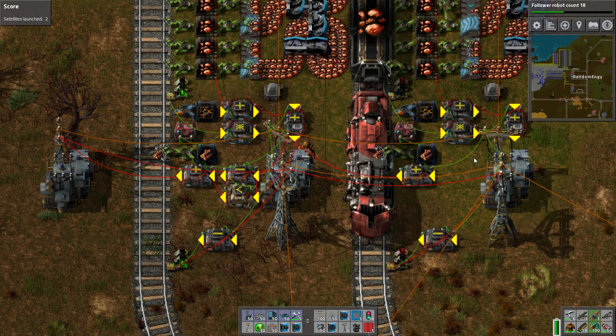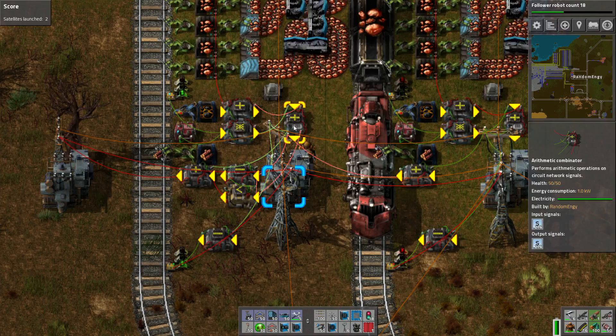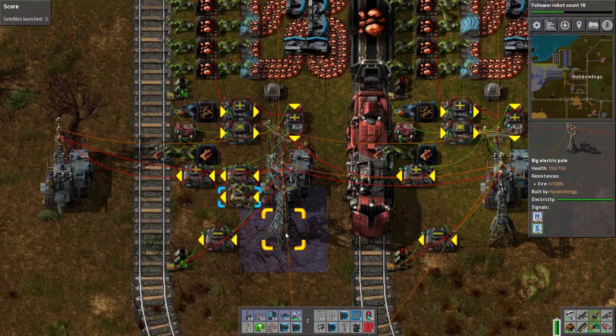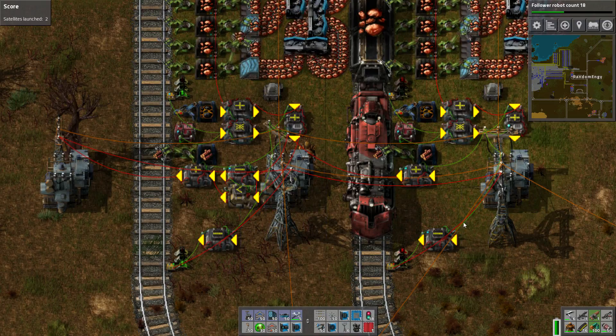And it's going to pass it over here to this substation. This substation and all these combinators are sort of like the working minimum logic. Then it's passed down here to the final minimum on these big electric poles.